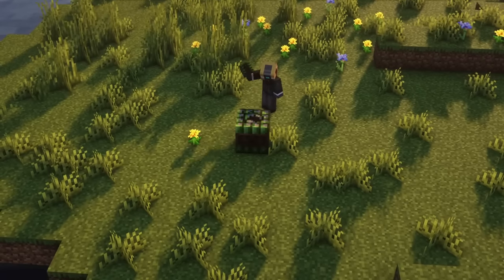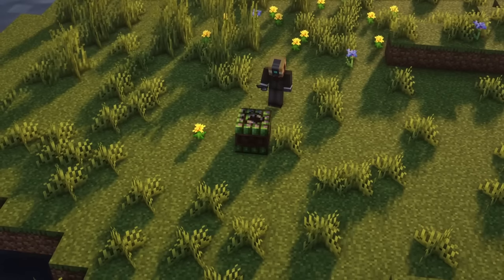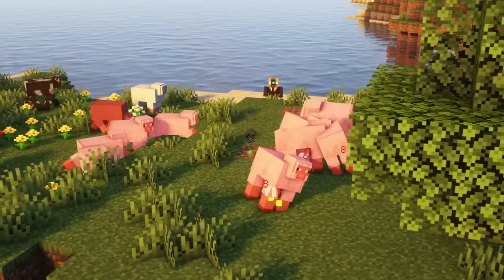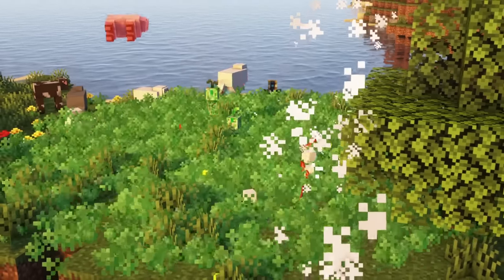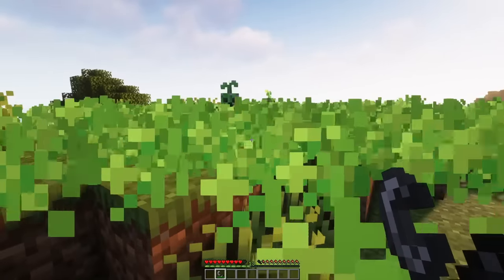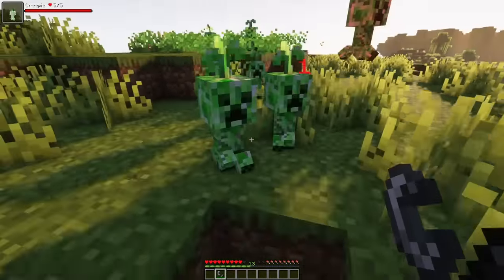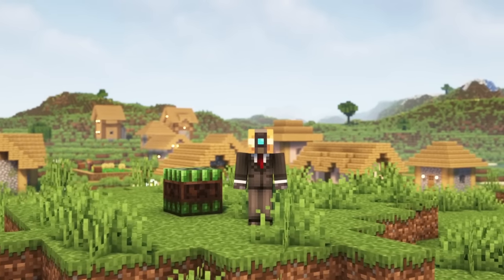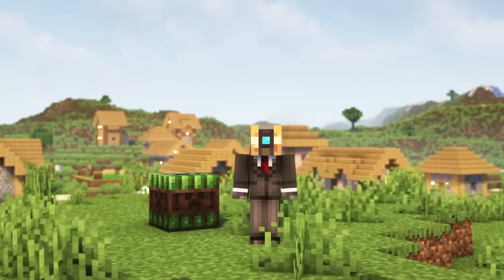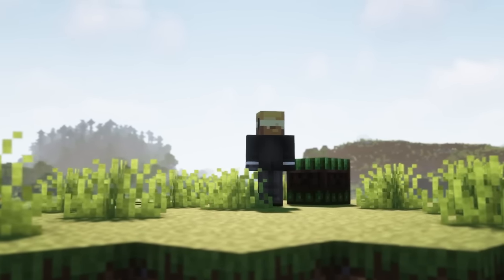Another use for creeper spores are Spore Bombs. These blocks look and work like TNT. Craft one, place it down and light it up using a flint and steel. It will cause an explosion which will harm all nearby entities, but which will not destroy any blocks. You can change that in the configs if you want to. A field of green particles will appear in which new creepies will spawn. These creepies will attack any mob or player they see, but watch out because these creepies will also attack you, even if you place down the bomb and lit it up.